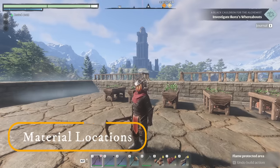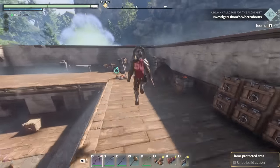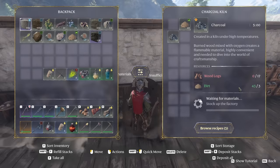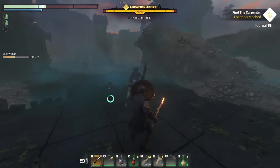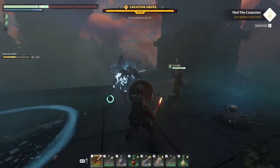The first thing is going to be on materials and material locations. A lot of the stuff you need in this game you actually have to craft, whether it be early items like charcoal — where you need wood logs and dirt, pretty self-explanatory — or maybe you've come over to the dried fur rack and you need salt and fur. Animal fur obviously comes from animal mobs and some enemies, and salt you can mine up.